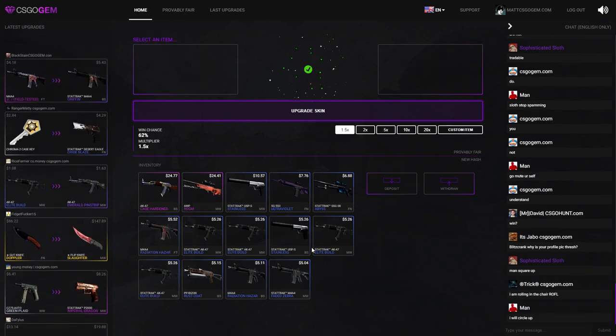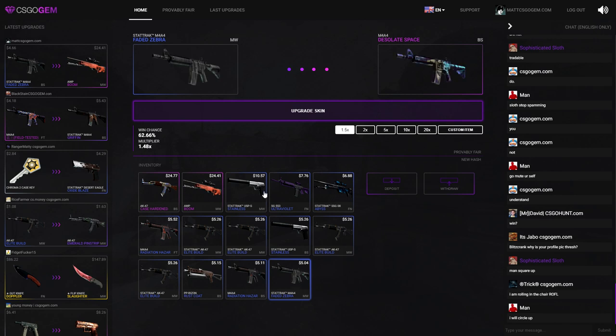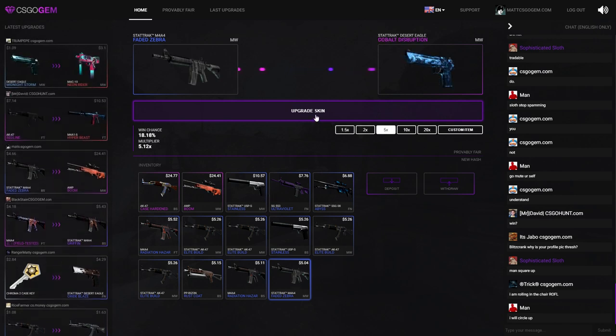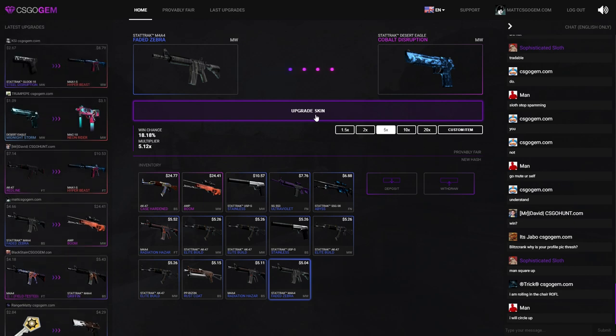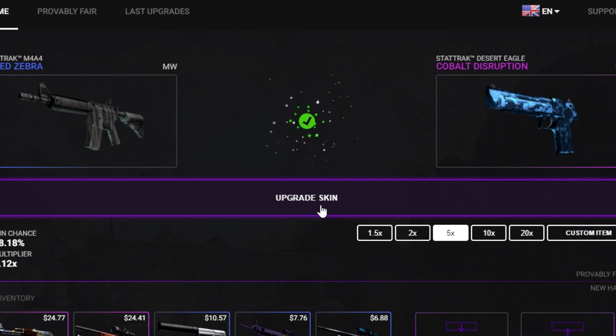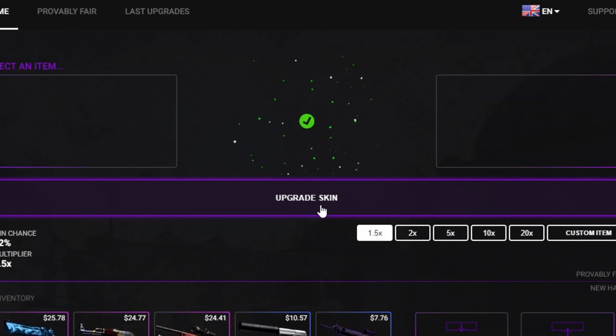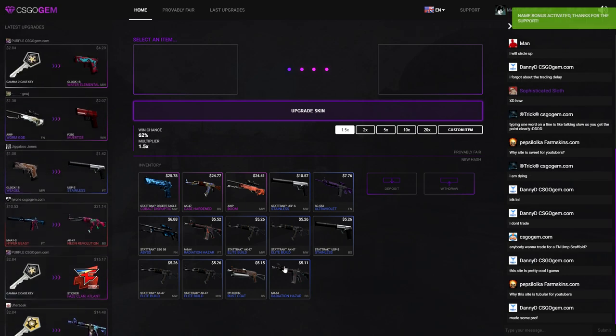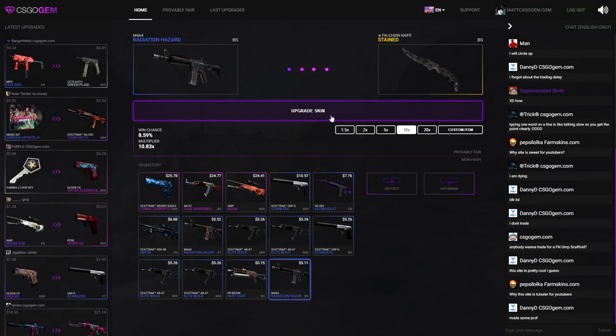Dope, we got that one as well! Let's go for a five times again on this cobalt disruption — three times in a row, come on! We could do it. Give me the three times in a row, come on. The gem gods are listening boys — that's fucking insane boys!